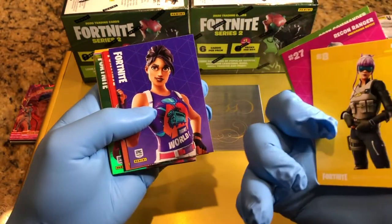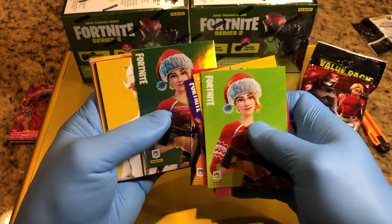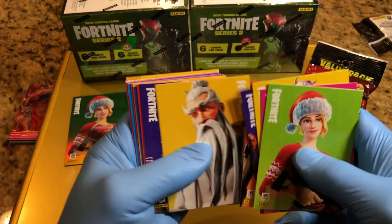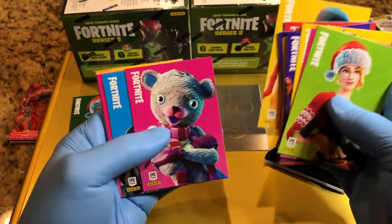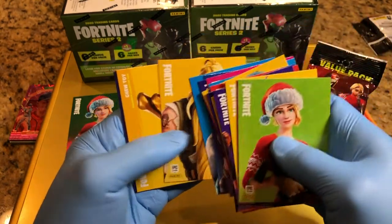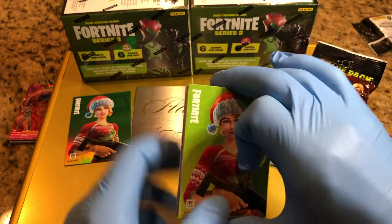So this is from that popular game Fortnite. We've got a base card here, and this one looks to be like a holo card — uncommon outfit. Looks like a specialty card. I think my nieces and nephews probably play this game. Let me know if I'm passing by a really good one — leave a comment. We got a bone, a chew toy. Alright, one hanger box down.